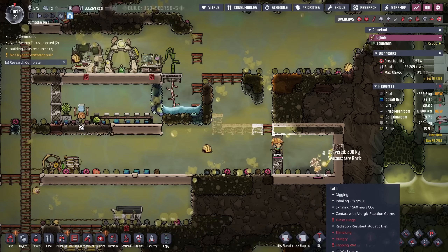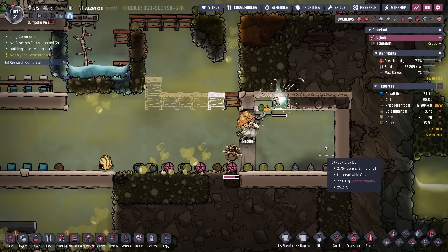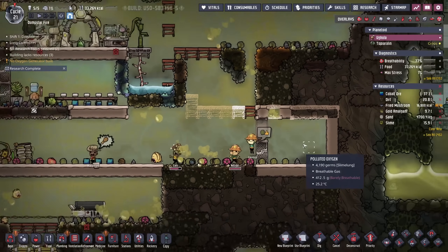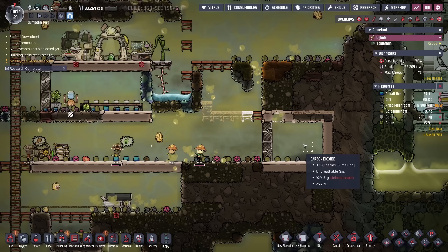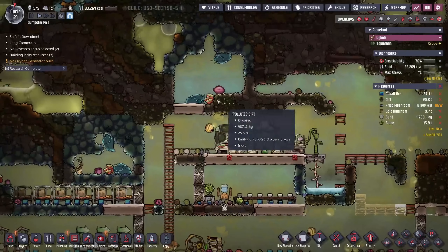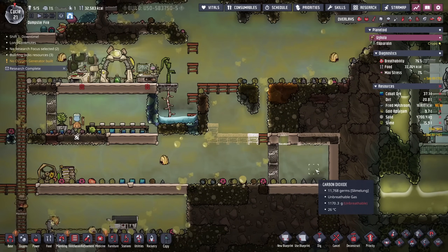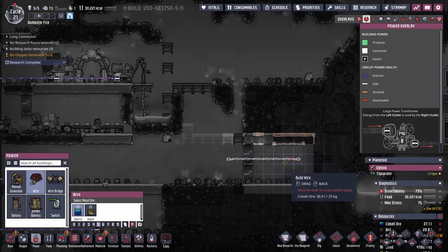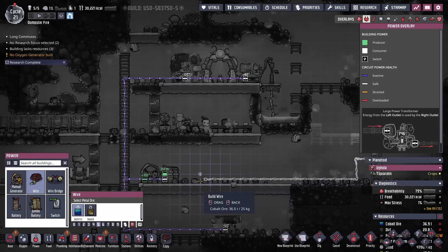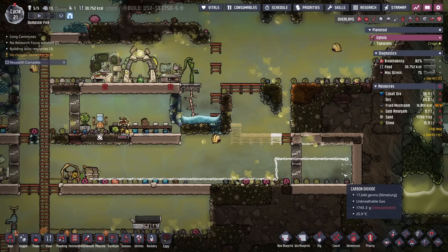I'm also starting to build our plug slug prison — I mean, gentle captivity center. We're just going to put them all in here now. Eventually we will ranch them and be able to get their full 1,600 watts, but for now we're just going to grab them and put them in this safe place so they don't eat all of our metals. We'll put a nice wire there, but they're going to be hungry so they won't produce as much wattage as a fully fed plug slug.